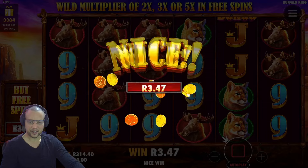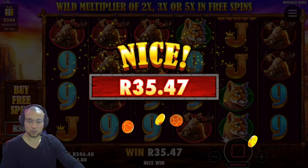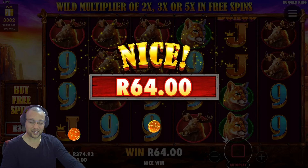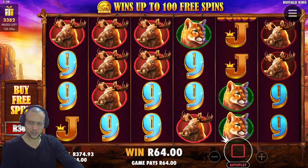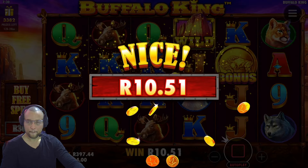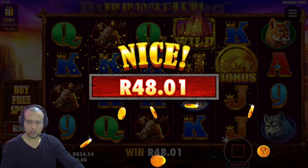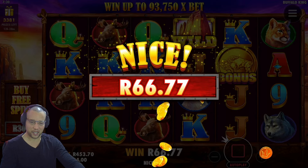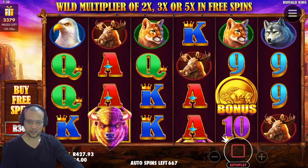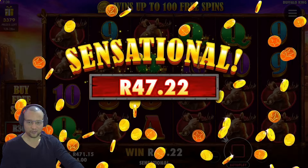And then we've got another line hit. So max win on 4 Rand a spin is 360,000 Rand, which is huge. We're down to around 300 spins and we've only got one bonus. Balance is still sitting at 460 Rand, just under 500, with 666 spins left — still on that 400 balance.